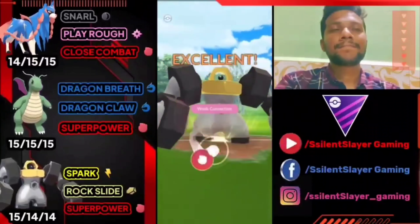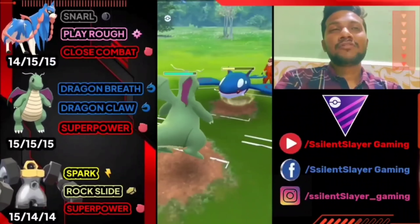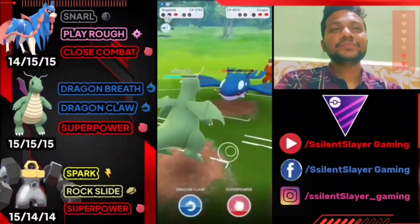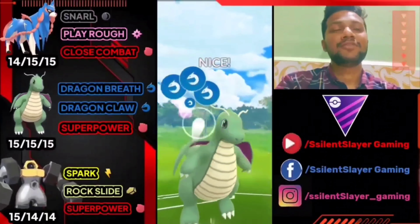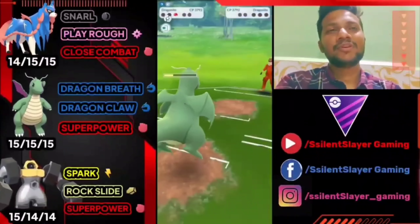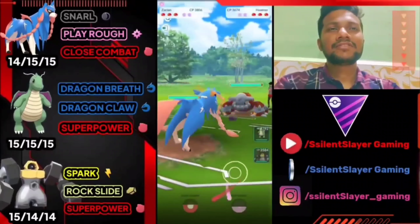We shouldn't deliver Rock Slide yet — we have one shield advantage and two full-health Pokémon left. Opponent brings Vaporeon, so we go back to back with Superpower. Trying to switch to Dragonite — opponent almost gets their second Superpower but we get Waterfall. Opponent goes for Surf and tries to over-farm. Dragon Breath does significant damage. Opponent's third Pokémon is Dragonite at the back. We deliver back-to-back Dragon Claw — it's GG for us. Lucky we had Dragonite in the back; if it were a Fairy-type, Dragonite would be gone.